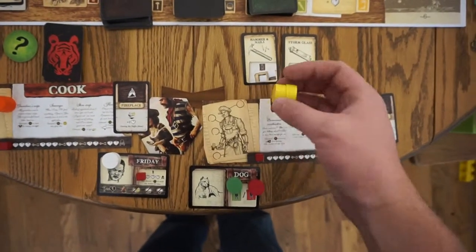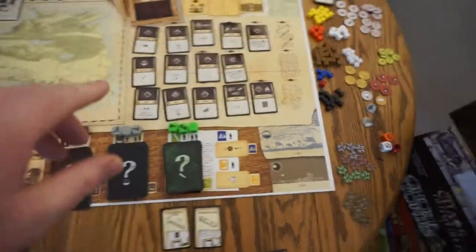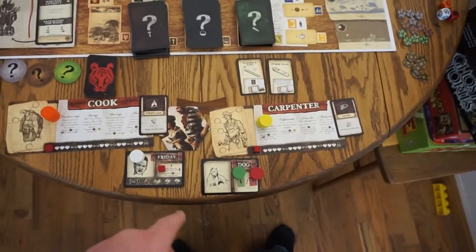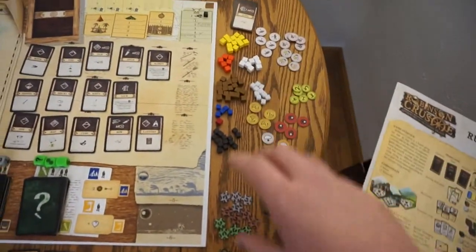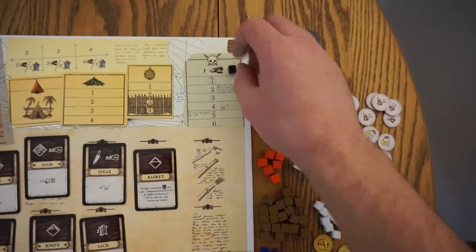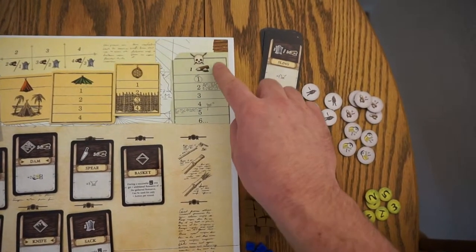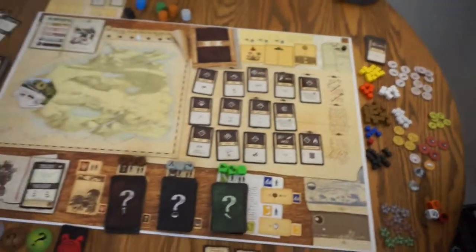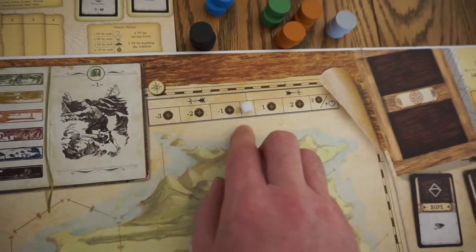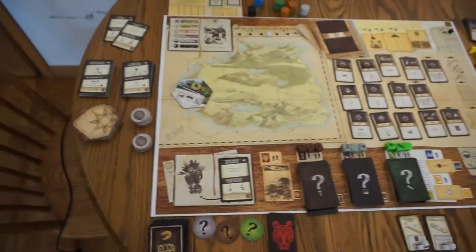The carpenter gets yellow pawns. Place a black marker on your weapon track — as you build or lose weapons, those represent your damage points. Then there's your morale track — place a white marker there, and it'll help you keep track when morale goes up and down.